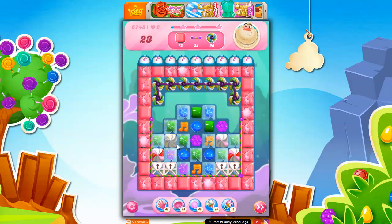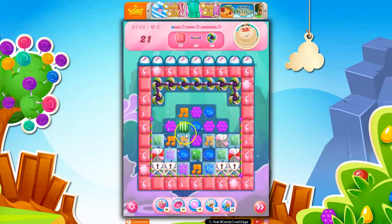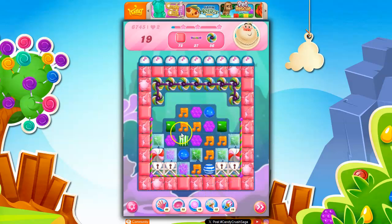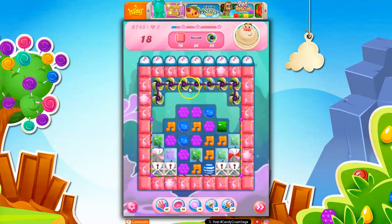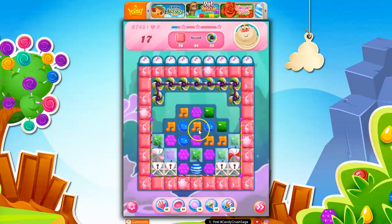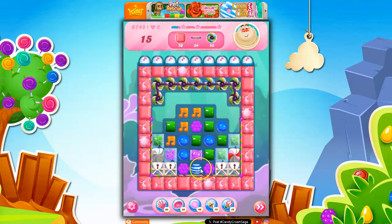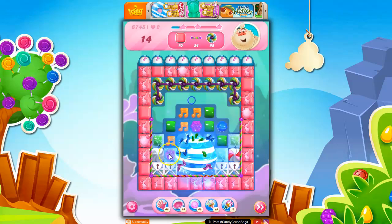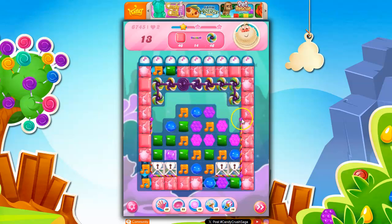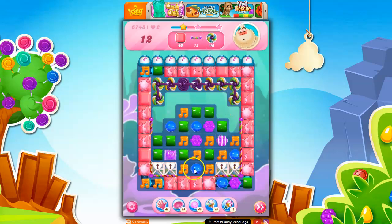I can try to take out the blockers on the board, like the frosting and the crystal candies, and start making some fun things I can use to help my journey. I'm trying to figure out how to make some specials along here. There we go — a stripe-wrapped combo. Love a stripe-wrapped combo. If I set that off right now, it's not going to have that impact I wanted. But I think that's okay — I need to open this board up a bit and not worry too much about how things are going to snap exactly the way I want them to.